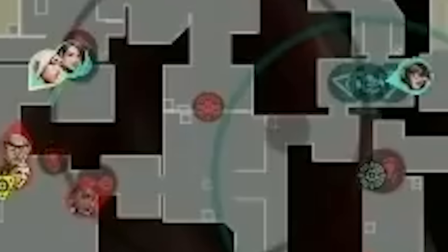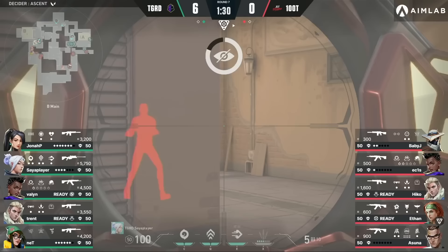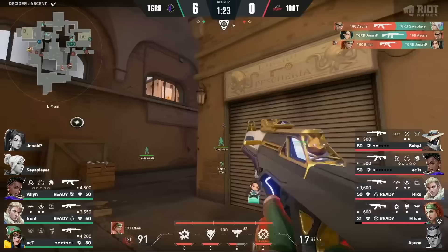100 Thieves smoke off cat and recon arches, establishing some mid control. Saia player lurks at B main. Ethan's flash misses Saia player, but Saia whips and dashes away, though he gets blocked by his teammate. The trades go in favor of 100 Thieves — they have a numbers advantage, they got B main control. This is what 100 Thieves want; they're in a good place right now.